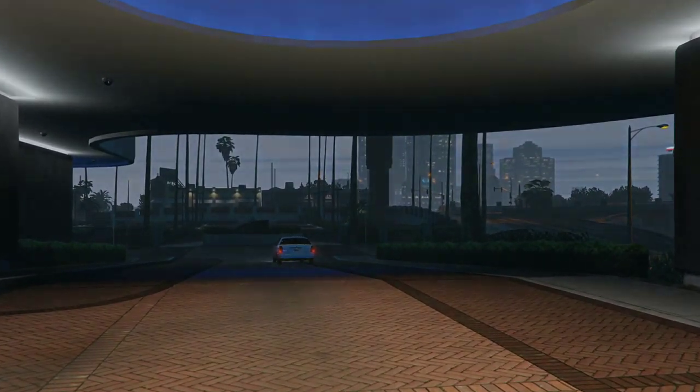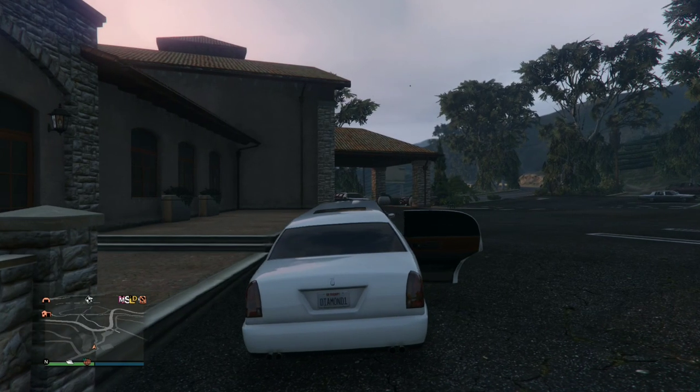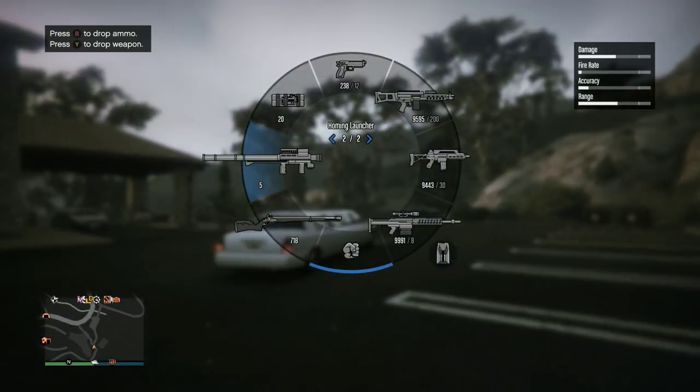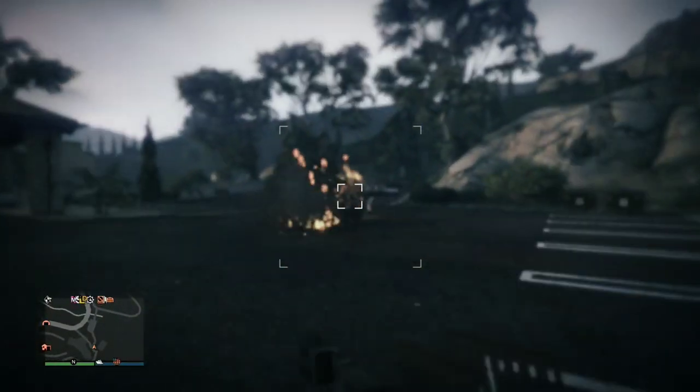I have noticed sometimes it will be a white limousine, sometimes black — I don't know if that depends on the location. But it's literally a fast travel, so now we are already here at the destination. I wonder what happens if we kind of blow it off.